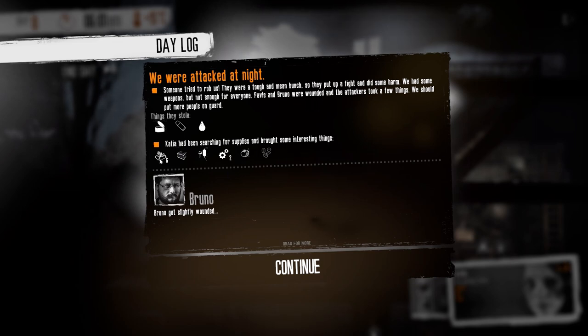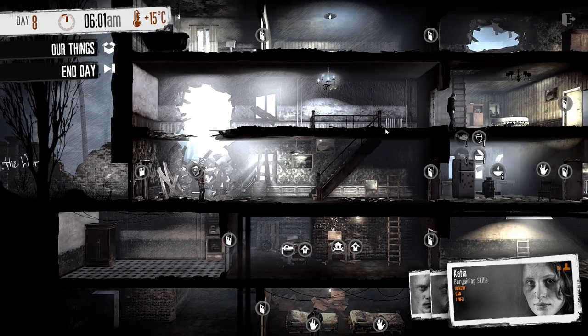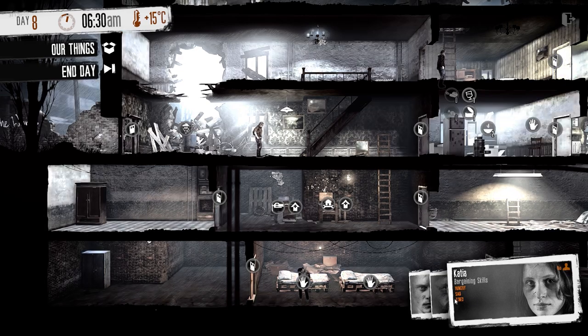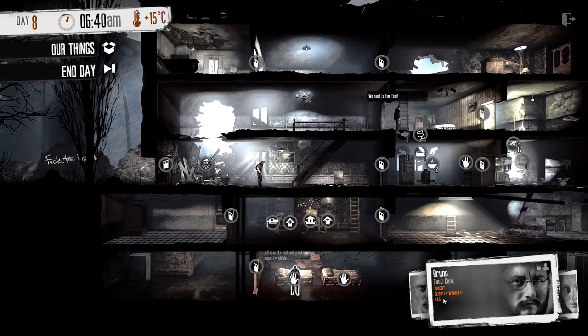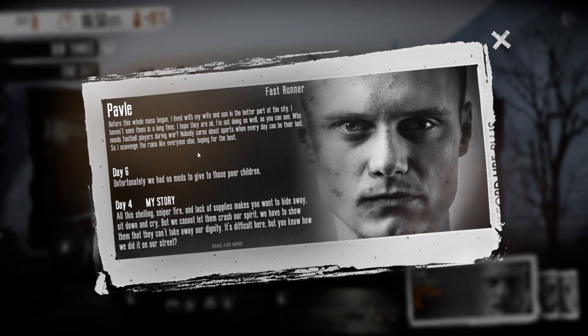Katia had been out scavenging and brought some interesting things back. Now this portion of the game is all real-time — you can see the clock ticking. Essentially this is your shelter, and you've got three civilians. Each one has a bio you can read to learn about them. They're all just regular people trapped in a civil war scenario, trying to live day by day — finding food, water, and staying out of trouble.